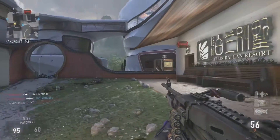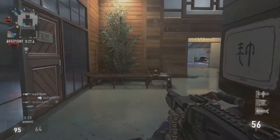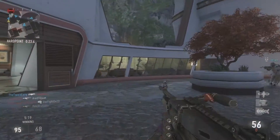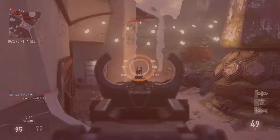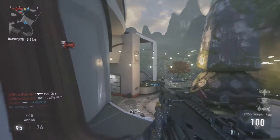As far as perk setups go, there are three perks that I highly suggest using. First of all, Lightweight, because you move so slow with this gun — it's frustrating. Second, I like to use Gung-Ho, because it takes a really long time to start shooting with this gun if you're already sprinting, and Gung-Ho kind of fixes that. And then number three, like always, Blast Suppressor. The perks I use are going to be on the screen right now.